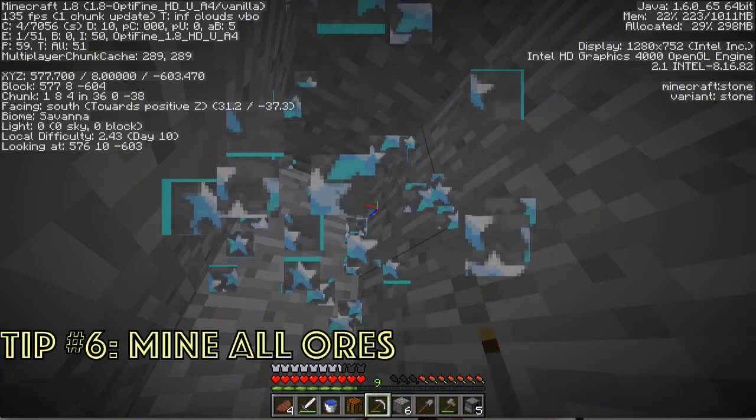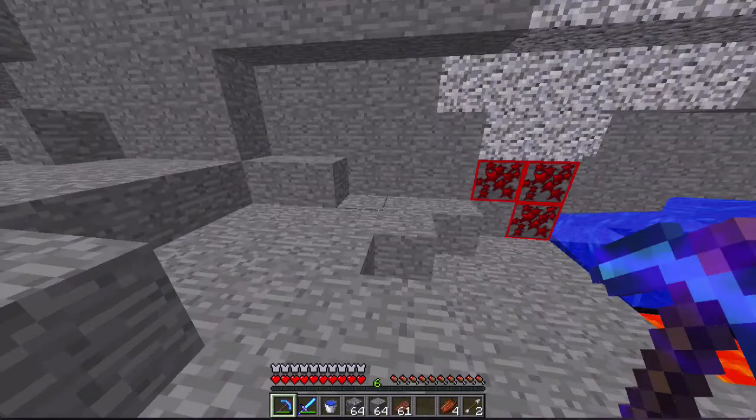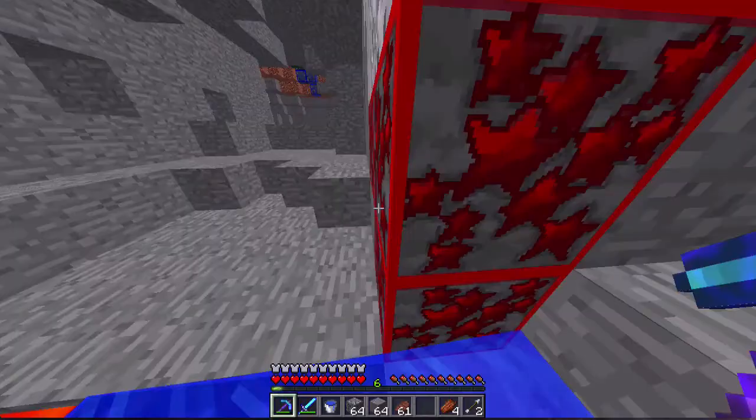Tip number seven: highlighted ores. You can see ores that are hidden under the lava. For these next couple tips, I'm going to put a little warning — I don't suggest using them unless you record, because they could look like x-ray if you do get lucky with them. Some of these things could actually be against server rules, so always be aware of whatever rules the server you're playing on has, and be extremely careful.